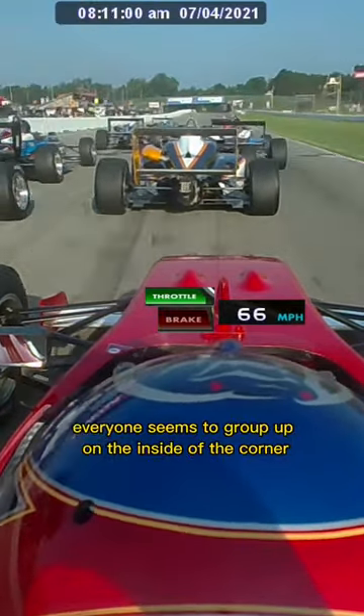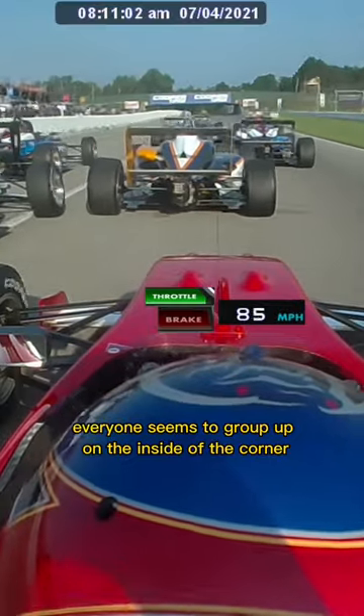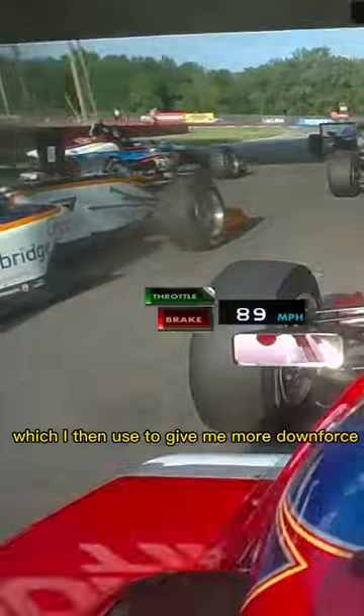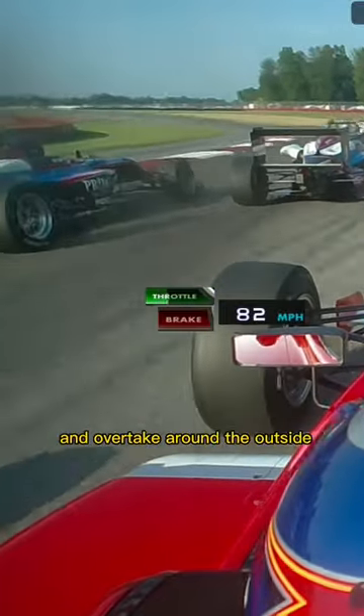The green flag gets dropped and everyone seems to group up on the inside of the corner. This opens up a lot of free air on the outside, which I then use to give me more downforce and overtake around the outside.